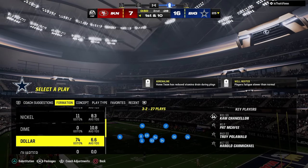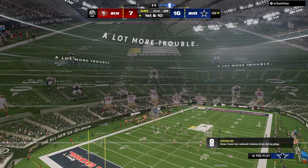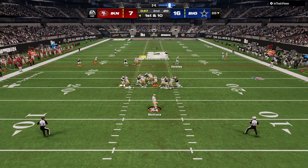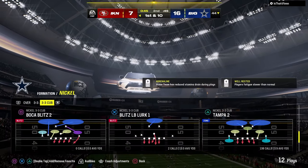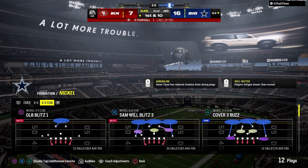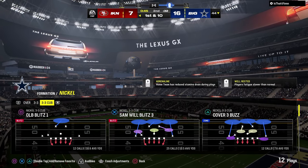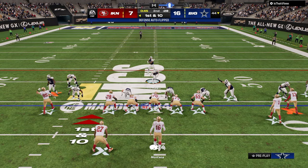3-3 Cub. He's going to this formation — last time he ran this, he ran a C route. I didn't get my adjustments. My abilities are not activated. A defense I was going to mess with is Sam Blitz 3 — it might be better than the Tampa 2, and I'll show you why. You get a different alignment and can blitz that safety.